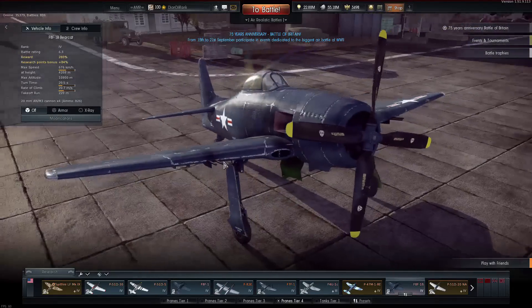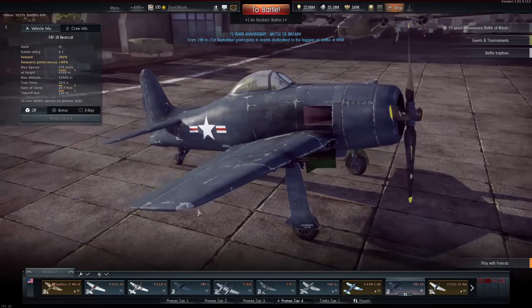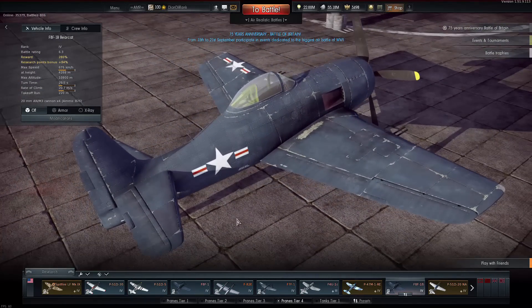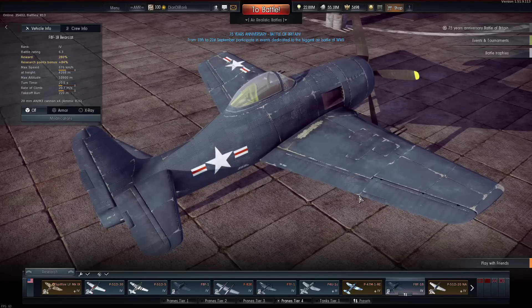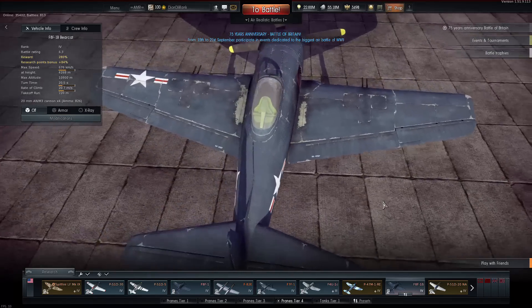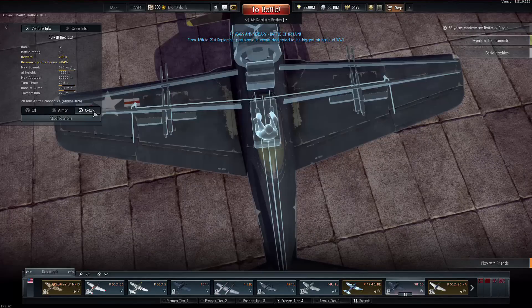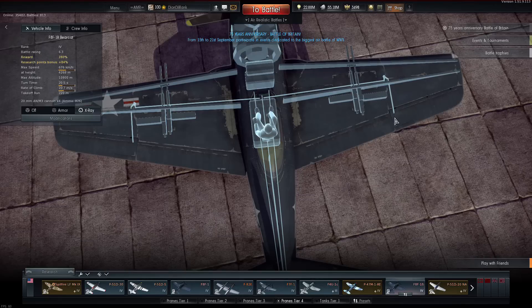The idea of the F8F Bearcat was to be able to reach high altitudes quickly by maximizing its power-to-weight ratio. One way they'd done this was by having foldable wingtips. Normally the entire wing would have to be structurally sound to withstand high G-forces, but the Bearcat was designed for the wingtips to tear off at G-forces exceeding 7.5 — and it was still capable of flying. In turn, this saved a hundred kilos on the overall frame.